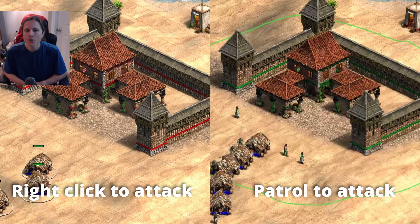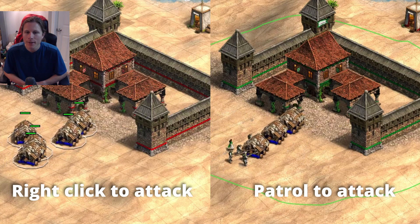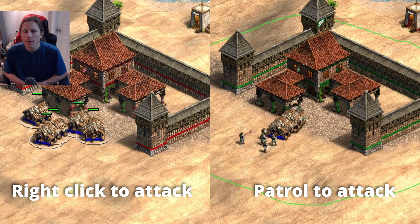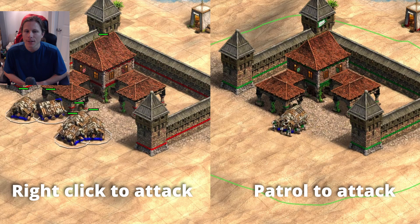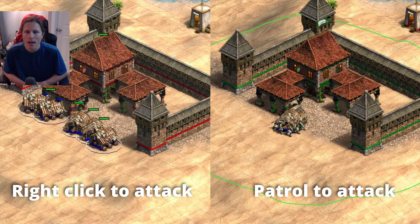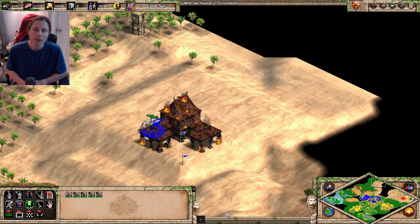It's especially useful against TCs. If you just right-click to attack the TC, then your rams kind of bump into each other. But if you just go stand ground patrol, even if enemy units are attacking you, your rams don't auto-attack the units that are attacking you. So it's the best way to attack a TC with rams as well. Anyways, hopefully this was useful.